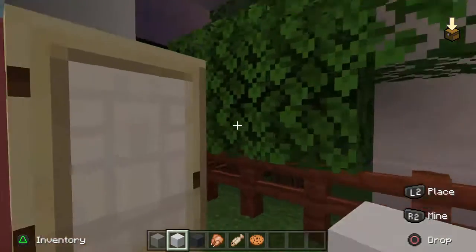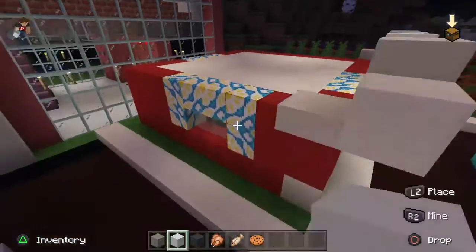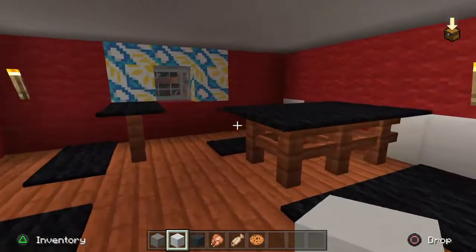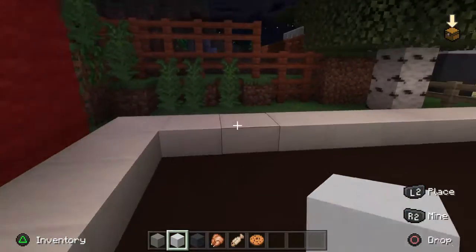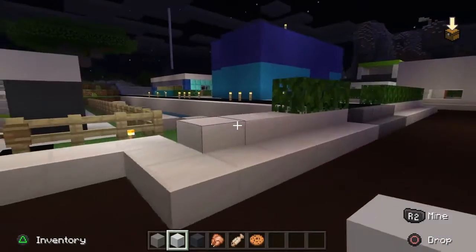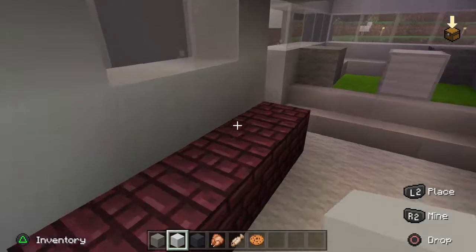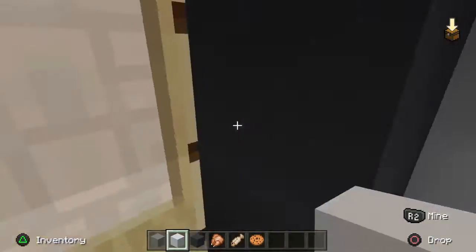Next up we've got this thing — I built this, I'm pretty sure. I'm not sure what it is exactly, but it was supposed to be like a Japanese or Chinese restaurant, so that's cool. Another really cool house I did in my latest build — this house is also kind of cool, I think.